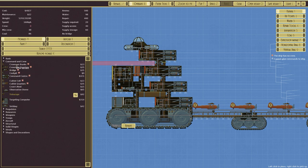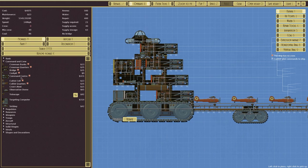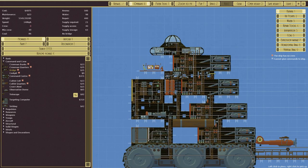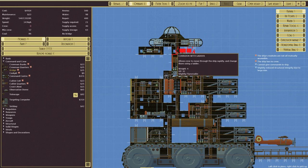We'll have a sick bay. Now let's give commands — there's a massive command center that increases command of all ships by 30% when leading a fleet, but we don't really need that. If that blows up we're going to lose the aircraft command deck, so I'm going to move that up and connect it up like so.